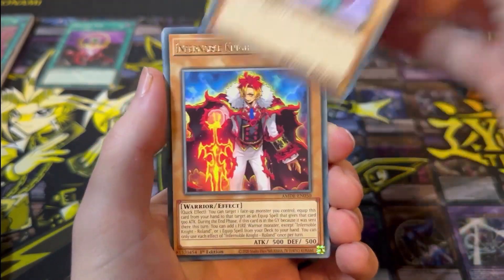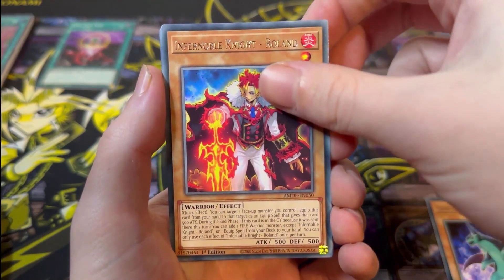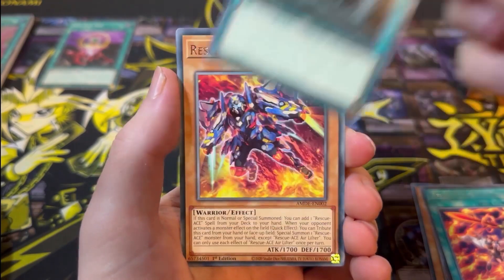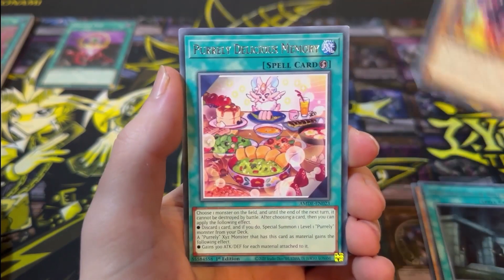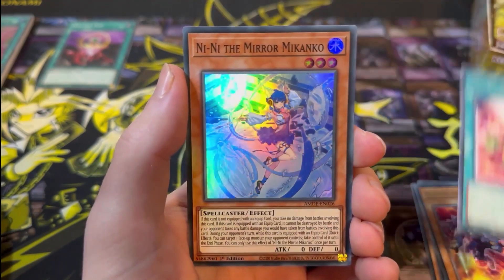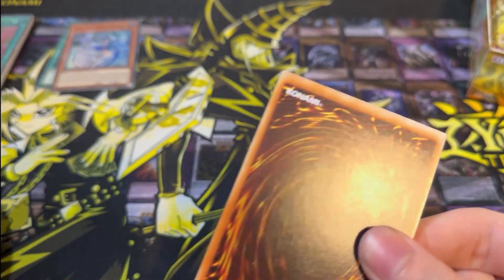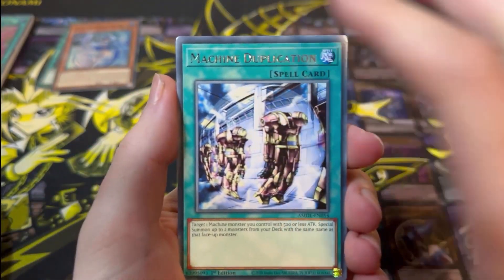Next pack: Arm Protector Dragon, Infernoble Knight Roland, Mekanko Purification Dance, Preparation of Rates, Rescue Ace Air Lifter, Purely Delicious Memory, and Nini the Mirror Mekanko. Third pack — with any luck we can start pulling cards we need in a playset and work on that.